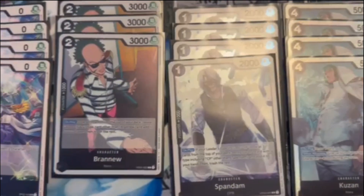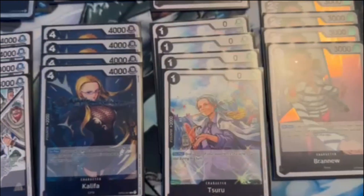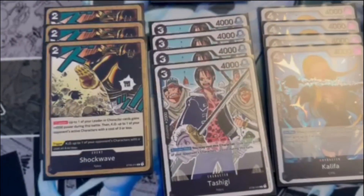My partner and I have won three in a row now of these Buddy Battles at Hidden Fortress in Simi Valley, California. And we're running the same two leaders — Rob Lucci and Zorro.